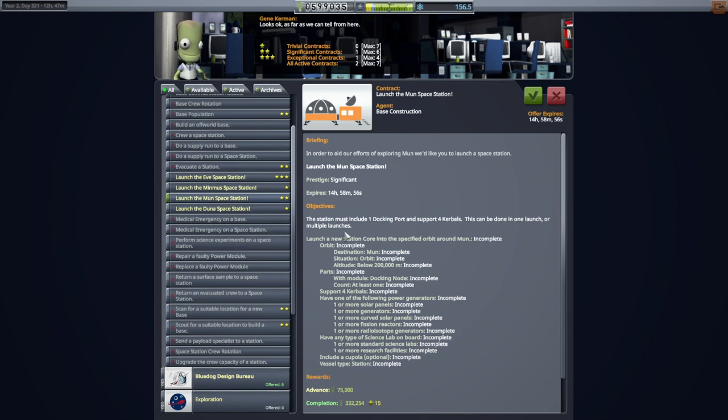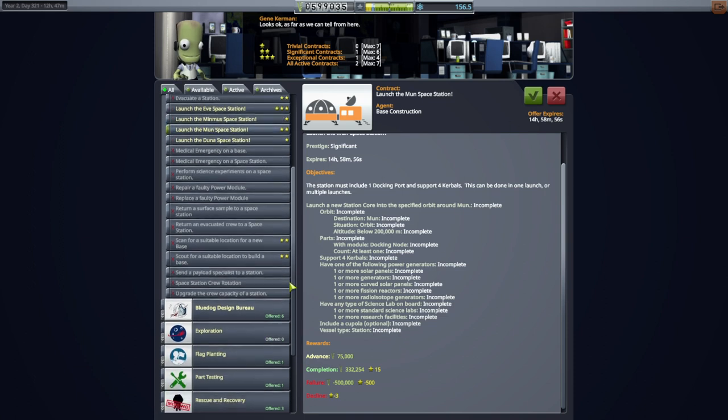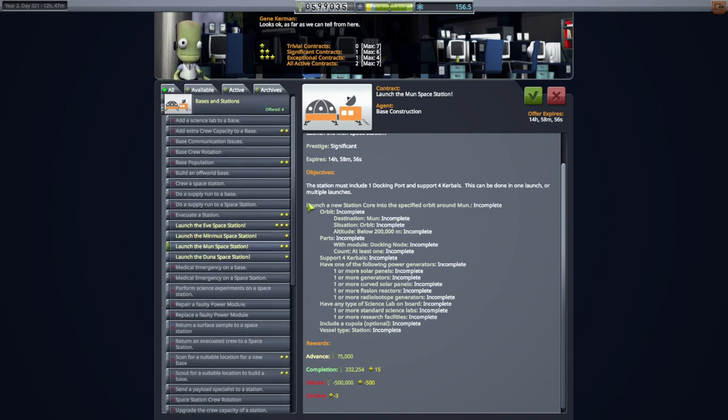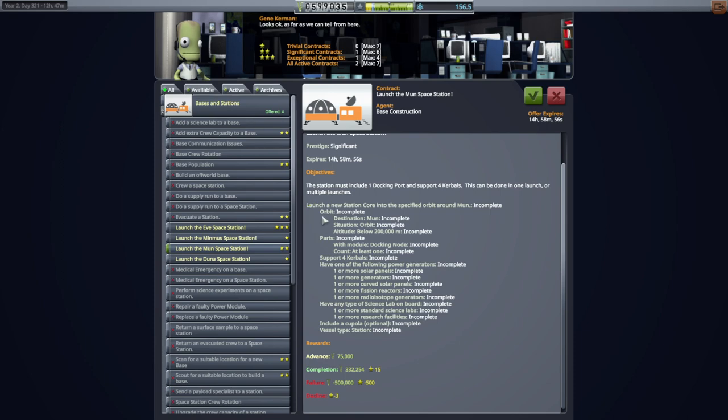So I'm going to try to send a station over to the moon. Now there's a stretch given our pad capacity — we barely got the station into orbit around Kerbin. But then I was trying to do it as a monolithic station with the entire first stage sort of still attached to it. So we're obviously not going to do that with the station going to the moon. We're going to have many little stages.